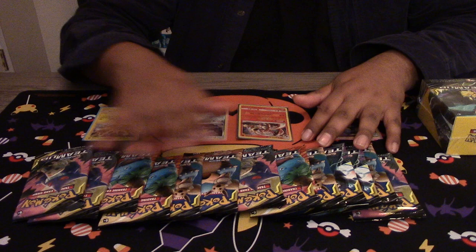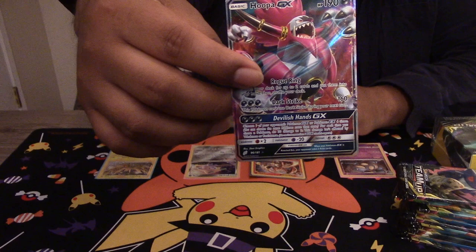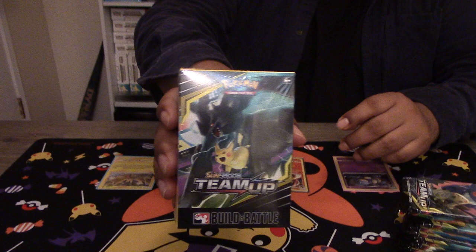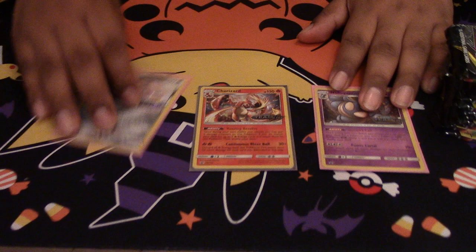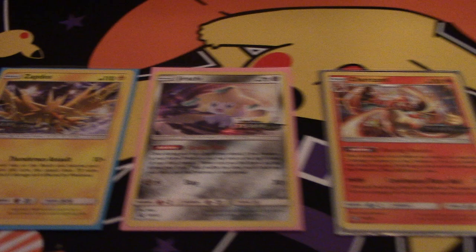We have 13 packs here. These were the leftovers from a box. We'll see if we get anything else. We opened a few off-camera already — we got some random holos and then a new Hoopa GX. We got the Team Up kit for a different video, and then we got one of each promo: the Nidoqueen, the Charizard, the Jirachi, and the Zapdos. They're all pretty good.